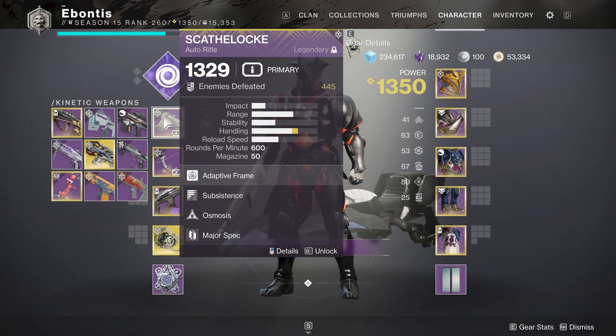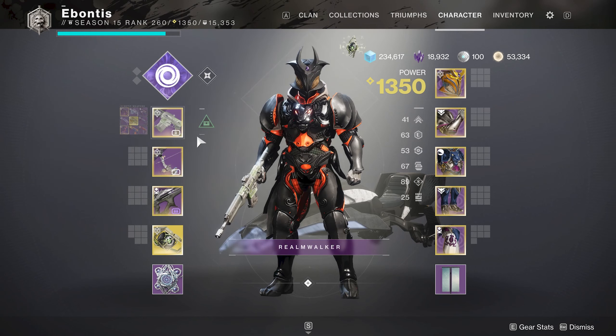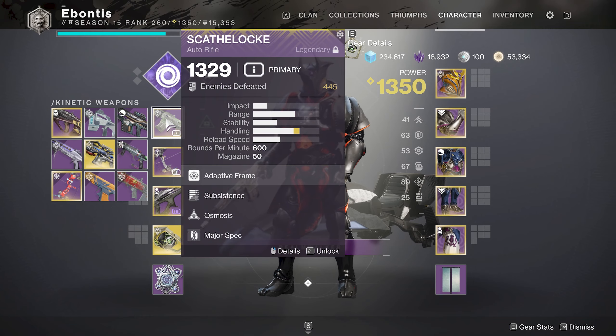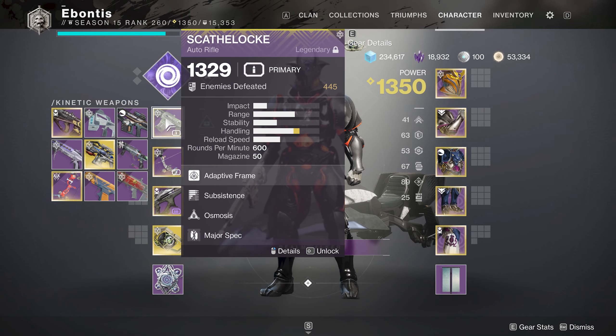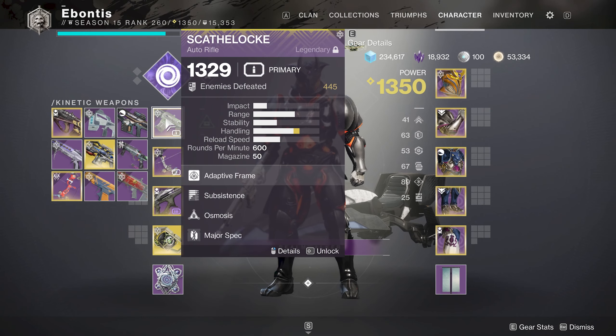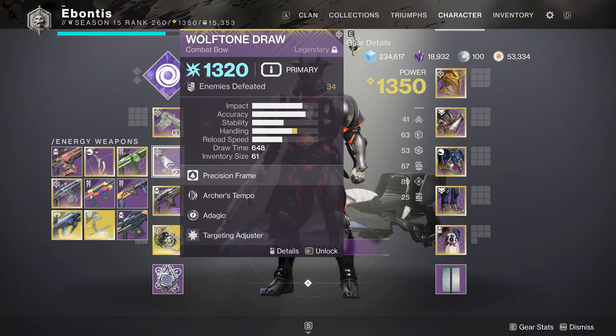As of today, December 1st, I'm running an auto rifle for barrier. I have Osmosis on it, so if I need to use it I can. Honestly it's not a bad idea to get one or two weapons with Osmosis just in case you ever need it for random situations like this. My main functionality here is my Wolftone Draw — it's going to be my bow for overload and also my arc shield-breaking tool, because there are a ton of harpies with arc shields.